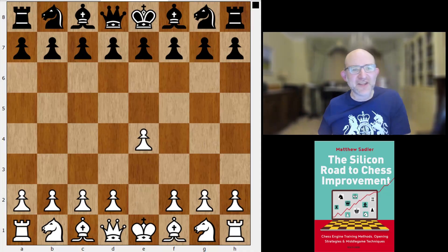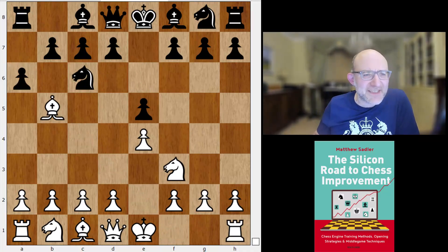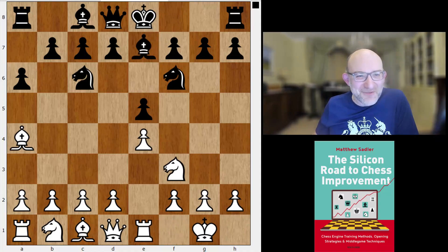The opening: e4 e5, knight f3 knight c6, bishop b5 a6, bishop e4 knight f6. Good to see a normal Ruy Lopez — no Berlin, no Marshall Gambit.